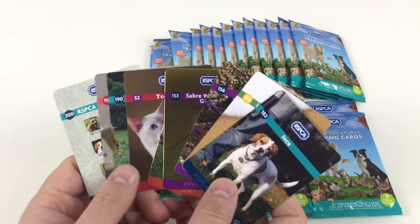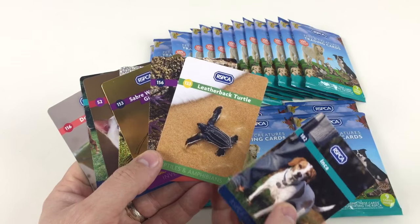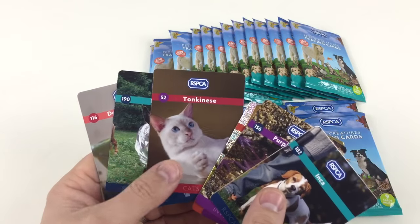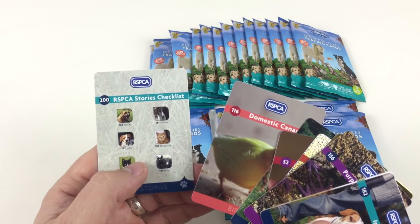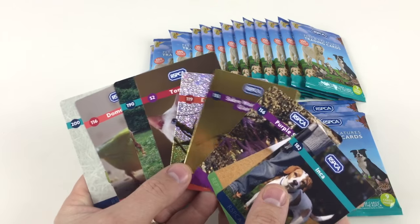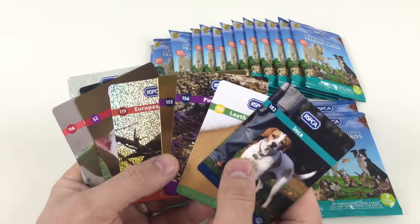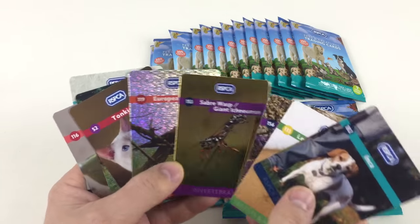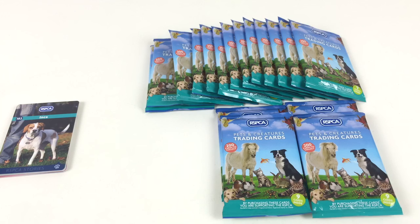Looking at every pack, I can see I pretty much need all of these. I think I need that, that, that — got him, got him, domestic canary — need him, and I think we've got that. That was a really good first pack with a lot of new cards. If you've seen my videos before, you won't have seen a lot of these cards. That's a diamond card, that's your gold card — so that's sort of how the special cards work in the set.